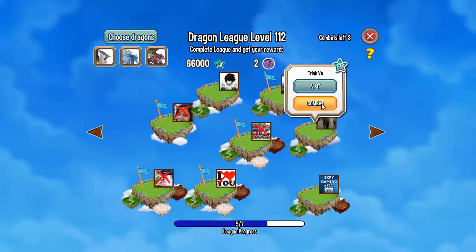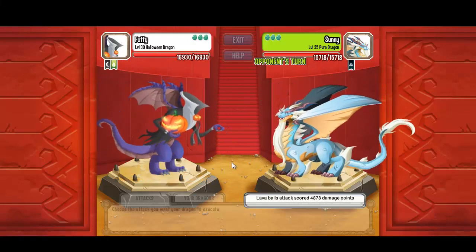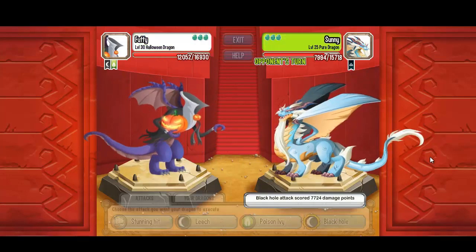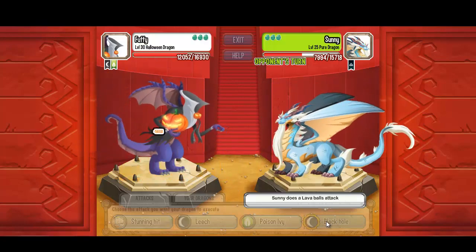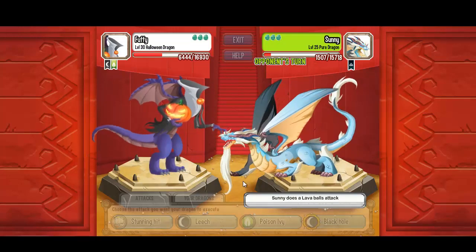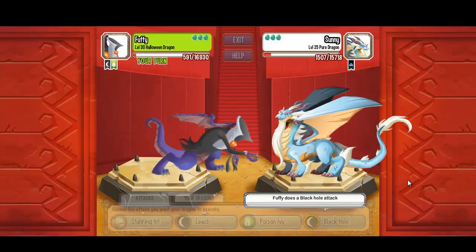Let's start the fights. Halloween Dragon level 30 against Pure Dragon. I trained the Halloween Dragon with the black hole attack — good damage. The second attack, I hoped it was 8k or something. Anyways, the Halloween Dragon can beat the Pure Dragon.